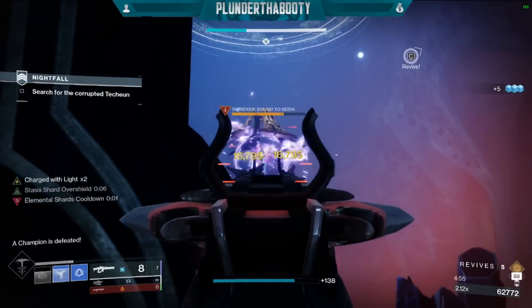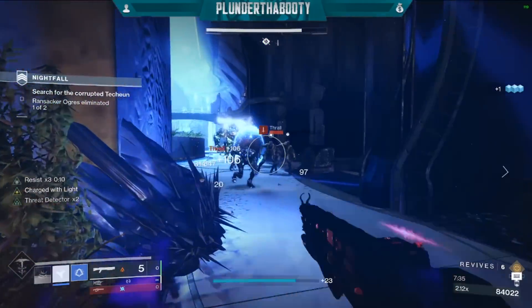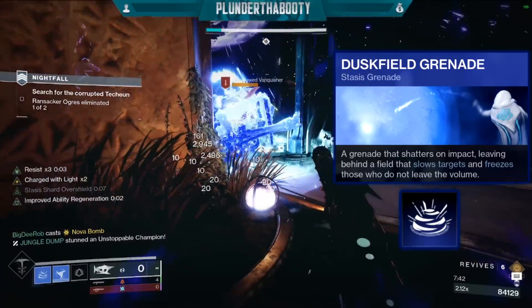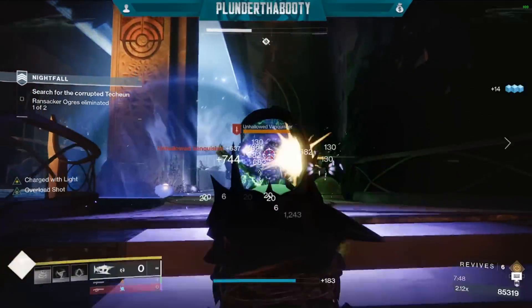For the Revenant Hunter subclass, make sure you're using Gambler's Dodge so when you dodge near an enemy you get that shuriken melee back. Our melee is the Withering Blade — that shuriken — and we get two of them. This slows enemies and can freeze them when you hit two. We're also using the Duskfield Grenade, which creates a blue bubble that slows enemies inside it and freezes them, and we're going to make it bigger and a lot better.